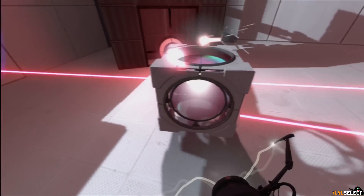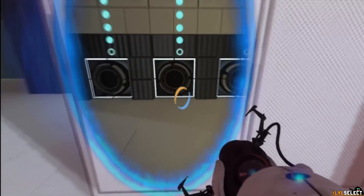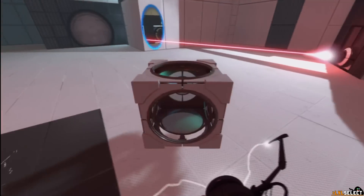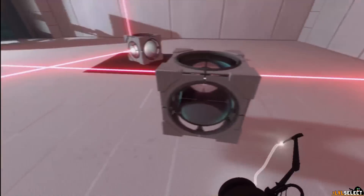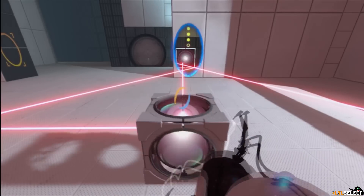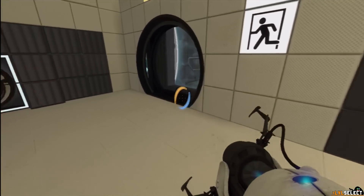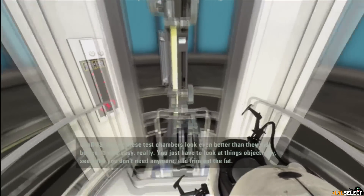Crap, they really got me at a standstill here. Okay, let's try this — put that right here, and then take the middle one and aim that here. There we go! That was confusing as hell — I was stuck for a good while. GLaDOS comments that the test chambers look even better than before, saying it was easy: just look at things objectively, see what you don't need, and trim the fat.